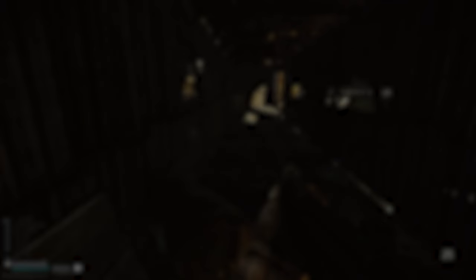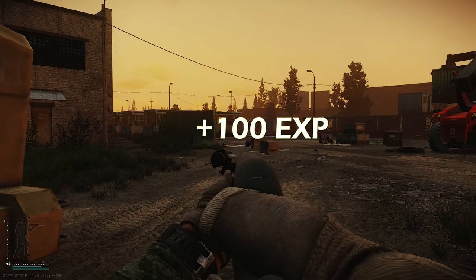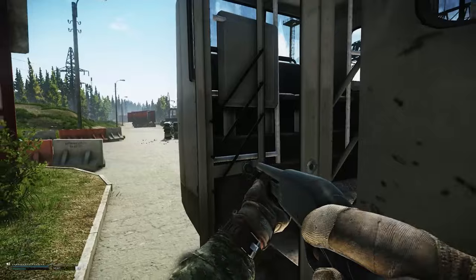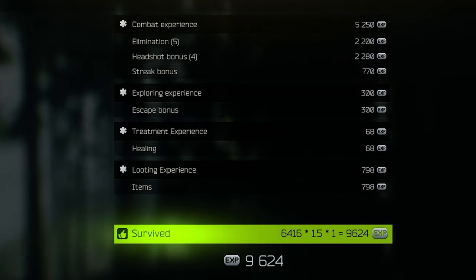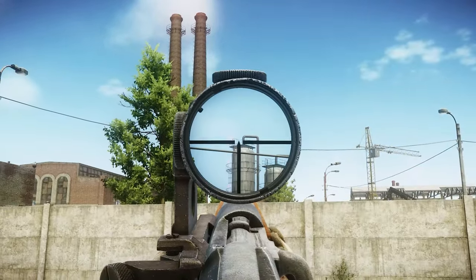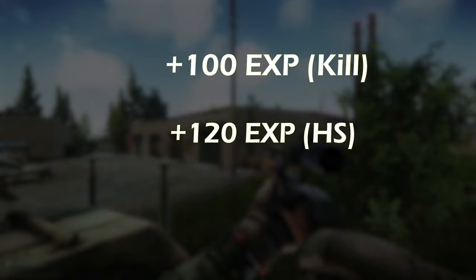Let's start with eliminations — maybe the most obvious one, but there are still things to learn here. Whenever you kill something you get a minimum of 100 XP points. This XP is dependent on the difficulty of your enemy; for example a raider or a Reshala gives you around 400 XP if you kill him. So if you see some raiders or a boss, just always at least throw a nade in there — it could get you an insane amount of XP. But there is a way to more than double that, and that's just hitting the head. If you land a headshot, you get a minimum of 120 XP points on top of the XP you already get for the kill.